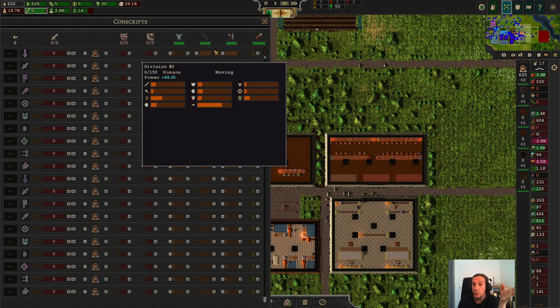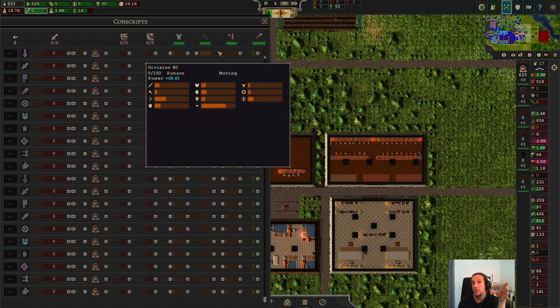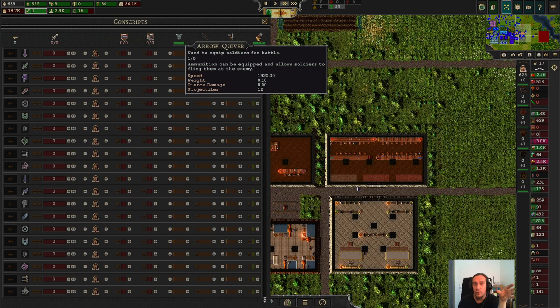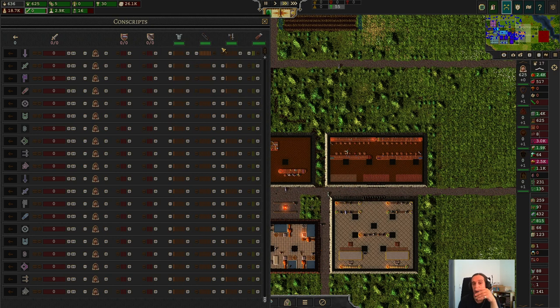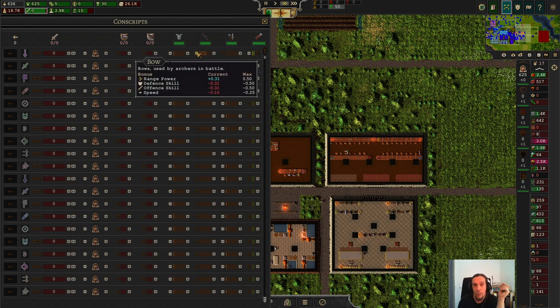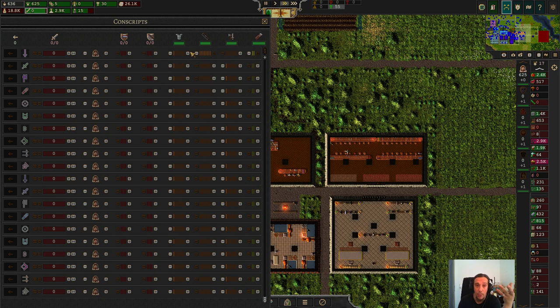Nobody is stopping you from doing some weirdness like mixing equipment types. At the end of the day your squad will be actually effective, but this is very resource intensive. To start out, I personally prefer to go for arrow quivers and bows for one squad and the other way around for the other. The more pips you add in, the more power you get out of the equip, but also the drawbacks increase.